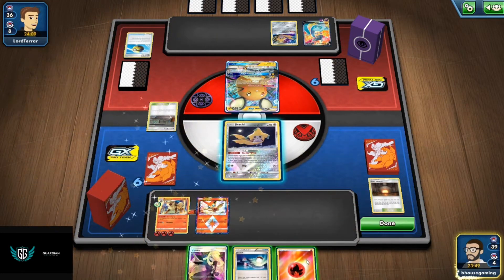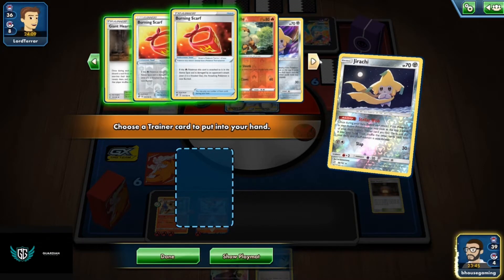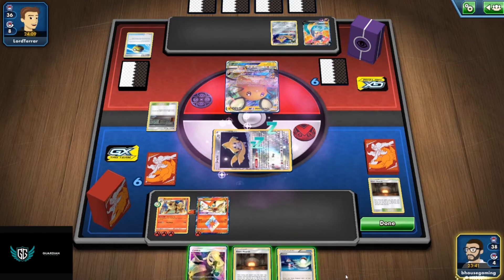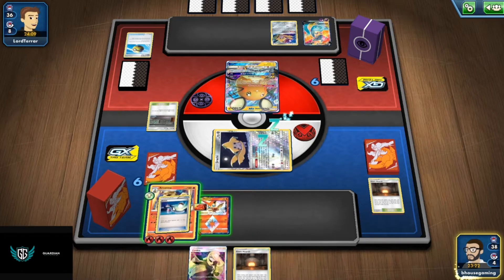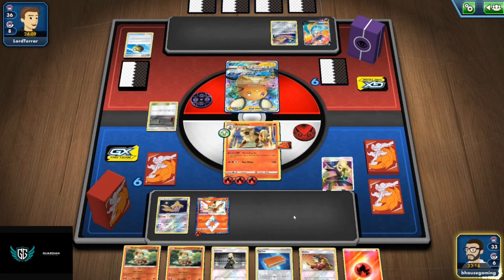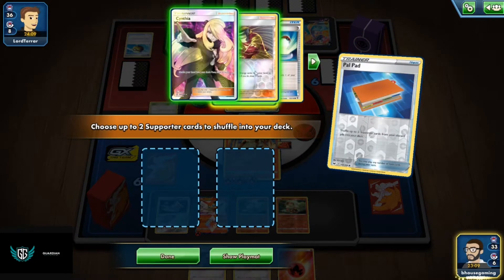Let's evolve here. Before we do Cynthia, let's attach here to Victini so we can get Victini set up. Let's use Giant Heart — let's bump his stadium. But we don't know how many Dedenne GX he's playing. Let's not bump his stadium because if he has another Dedenne and he grabs it, that's pretty busted. Let's do Palpat, getting those two Welders. No! Victor, you're going too slow.